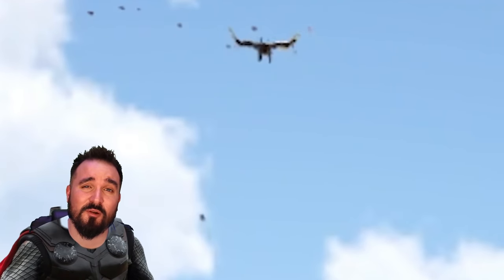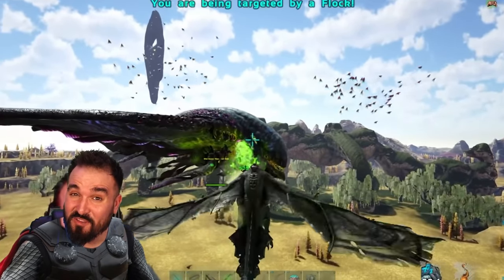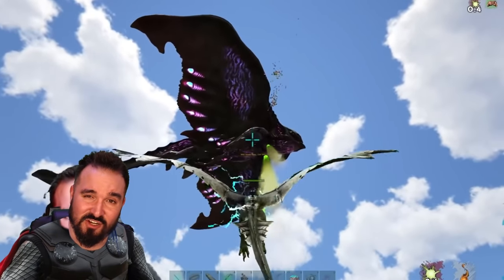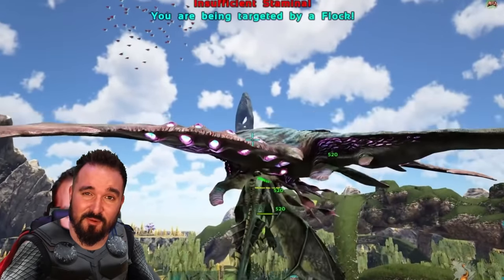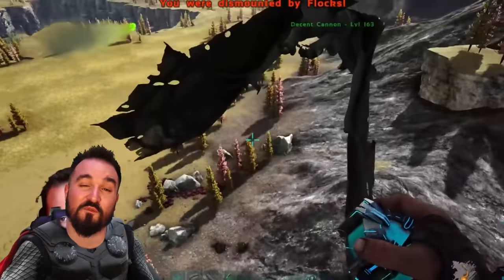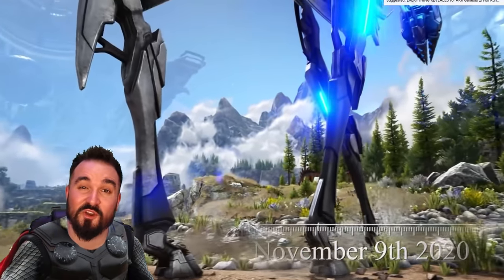Fjordur is shaping up to be an awesome, incredible map. If it's going to include the Titans — which I think it might actually — and if the hammer is in the same location, it could certainly lead us to that terminal as it does in the mod map. And you are in for a treat. Is this the first of many reveals to come?